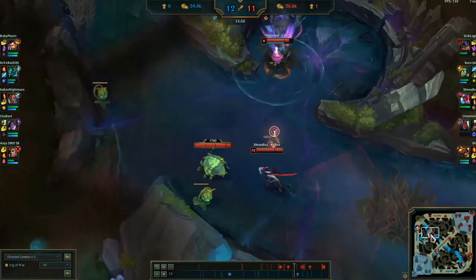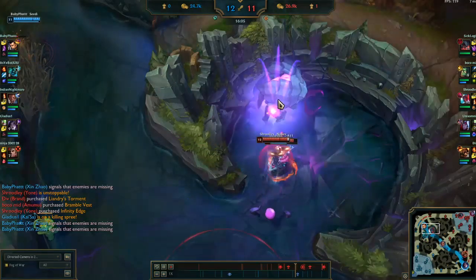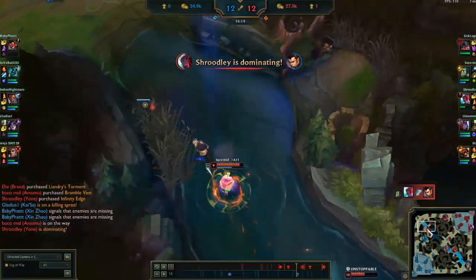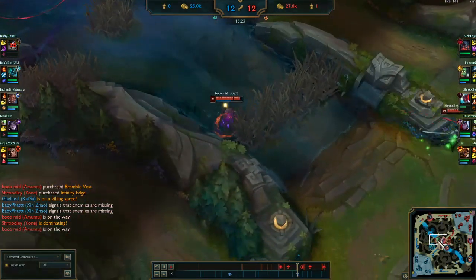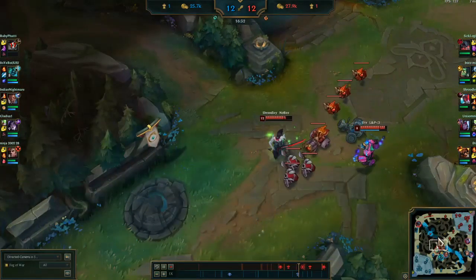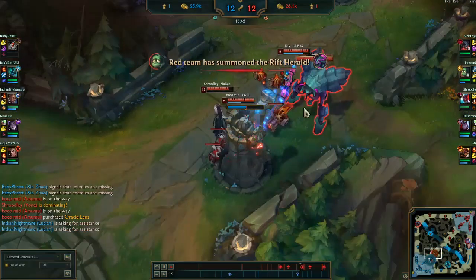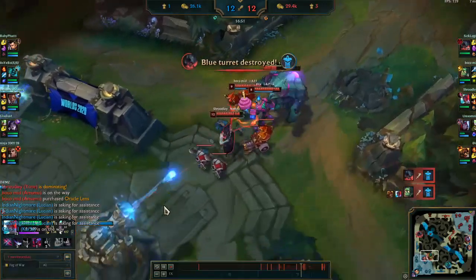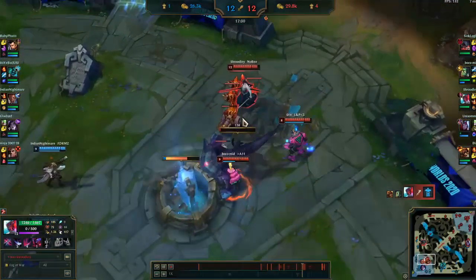We pick up the Rift Herald — it spawns before Baron and killing it gives you the Eye of the Herald. Bako has the eye; you can see the purple stuff floating around him. The Eye lets you summon the Rift Herald anywhere on the map, and it'll run down whichever lane you drop it in. Bako throws it down mid — the Herald charges the turret for massive damage. You kill it by hitting the purple eye on its back. We got two turrets and an inhibitor with it.